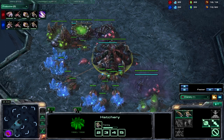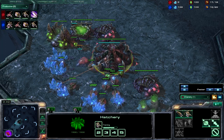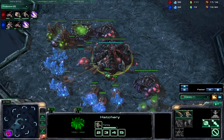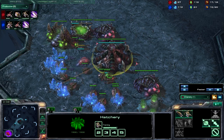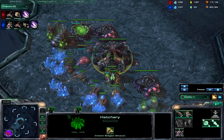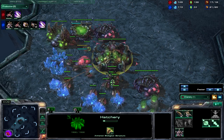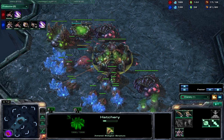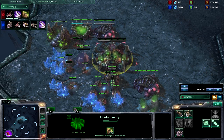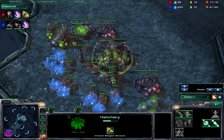At this point you'll be getting somewhere around a 15 or 16 crawler — your timings may vary. I've recently decided to push back the timing of the second evolution chamber just a bit because you can't get that much gas. You can see I did get my metabolic boost and my queen both at the same time, around 15 supply. You'll also want to get an extra overlord around this time.